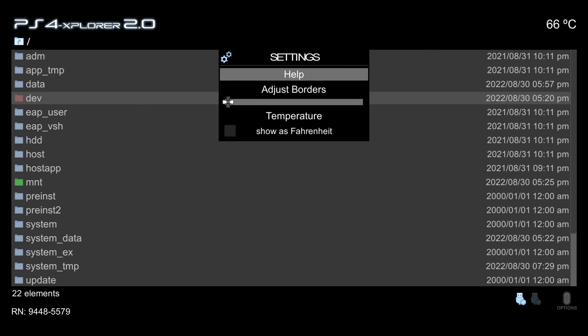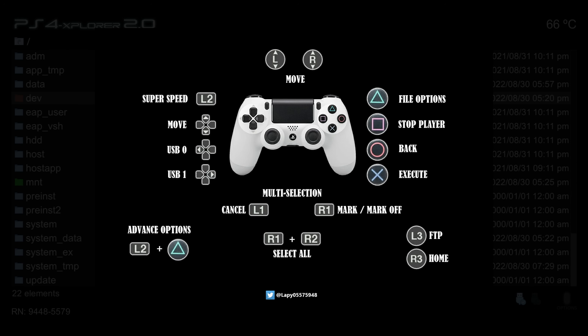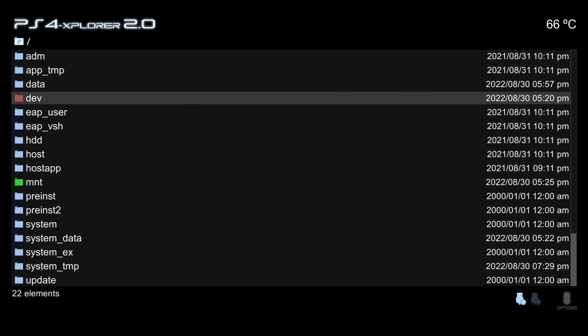Hitting the options button now opens the settings menu rather than the help section as the older version did. PS4 Explorer is essentially like Windows Explorer for your PS4, giving you proper access to the full file system — compared to the normal PS4 interface which only lets you access apps, screenshots, save data, and trophies. With PS4 Explorer you can copy, paste, move files, open files, install packages, and much more.